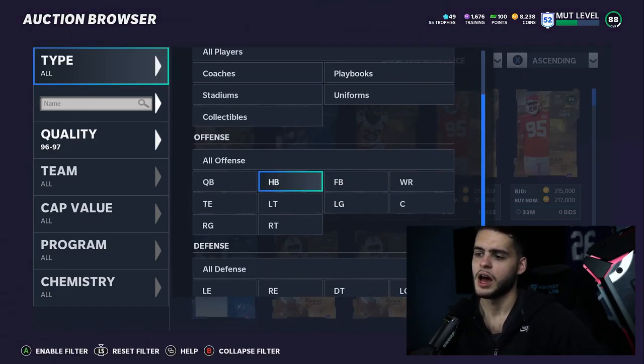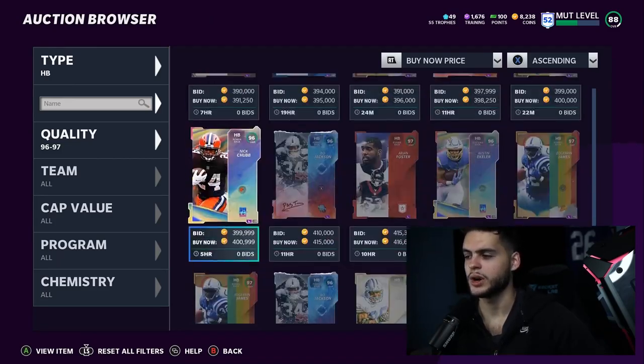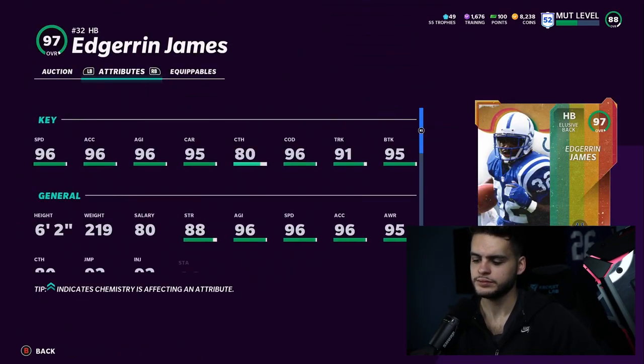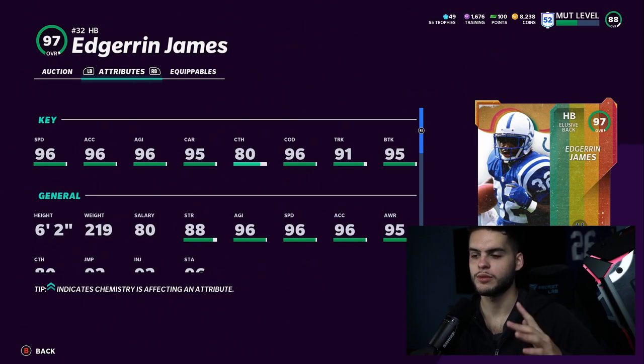For my favorite halfback — 97 overall — yes, on paper the new Herschel Walker looks better, but I personally prefer Edgar Bennett. Here's why: Edgar Bennett and Herschel Walker both get 99 speed and high acceleration. Edgar Bennett has way better trucking, but trucking doesn't really work well this year. I care more about brake tackle — Herschel Walker has about two more brake tackle, but Edgar Bennett has better agility and acceleration, and they're very similar across the board.